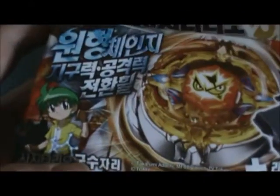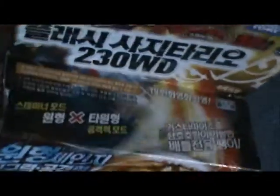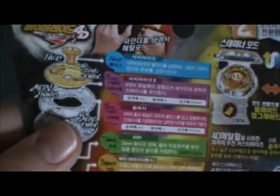We see Flash Sagittario, Kenta, and the Sagittario Constellation. Light Launcher 2 - nothing much up here. It's showing the 4D System, showing the 2 modes, the Wide Defense, and you can switch down rings.